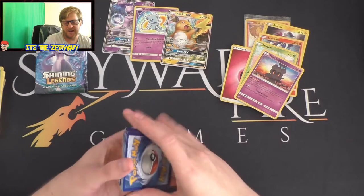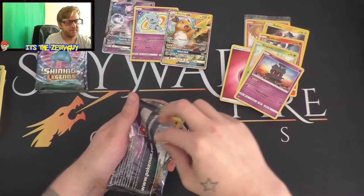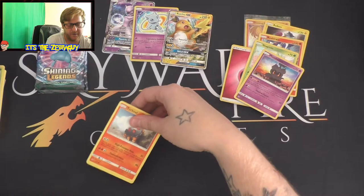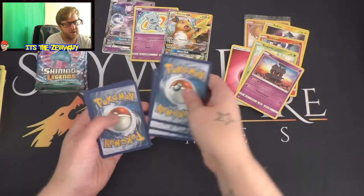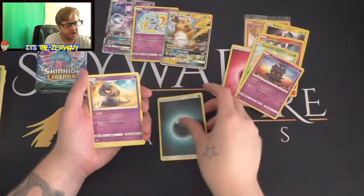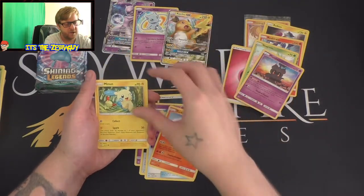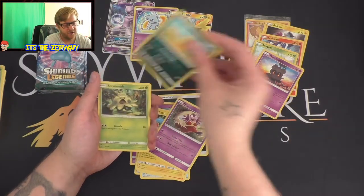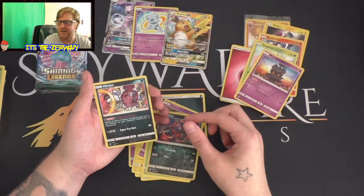I think I will keep some of these pack arts because they are just amazing. Here we go - Darkness energy, Arbok, Wolf energy, Switch, Torkoal, Minun, Jynx, Scrafty with his pants down yet again, Shroomish, reverse holo Zoroark, and a Hoopa! Nice. We are down to the last two packs.